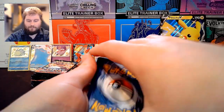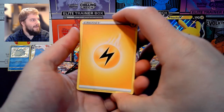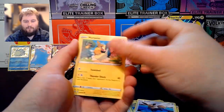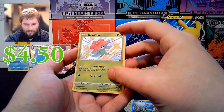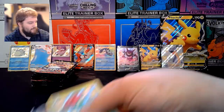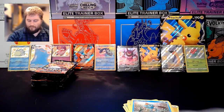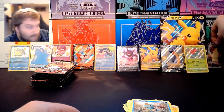We have Electric Energy, Thwacky, Rotom, Rusted Sword, Snom, Rookey, Eevee, Morpeko, Chewtle, a Shiny Gossifleur, and a Morpeko VMAX. Double pack! Gossifleur there. Morpeko VMAX.